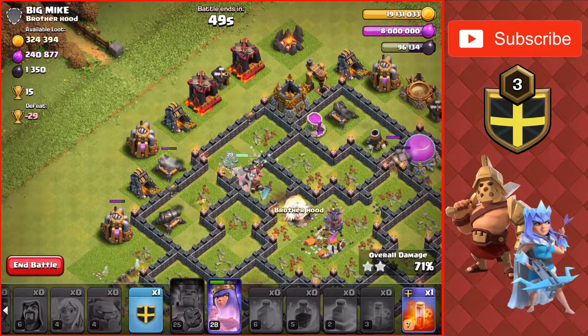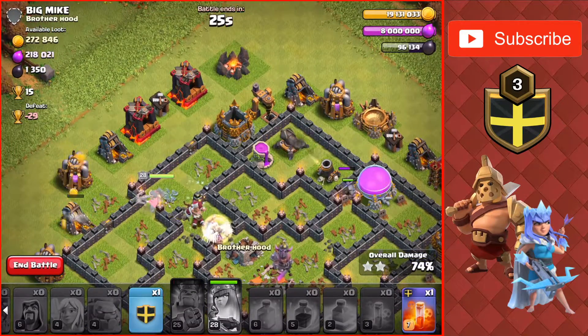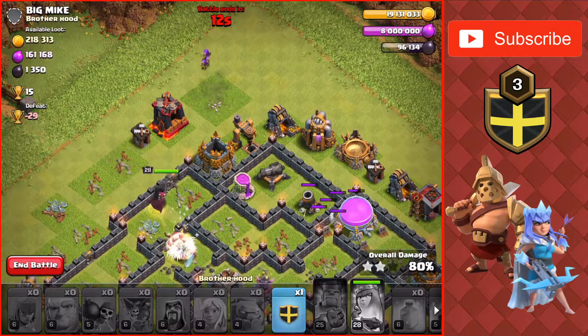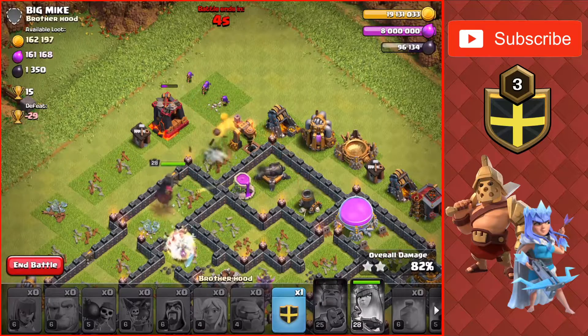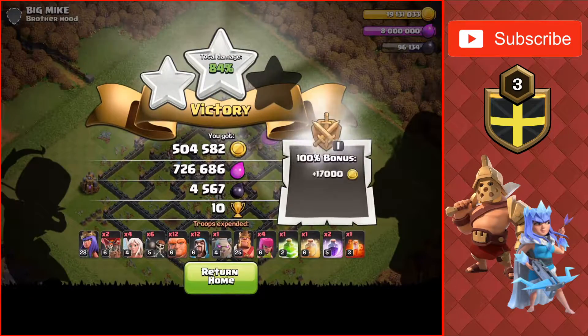She's attacking the cannon. She has a couple cannons attacking her but the healers are healing her up. Going to use the ability to get through the walls. She attacks one wall to get the cannon and then attacks another wall to go into the last compartment, attacking some collectors — but we're running out of time. It doesn't look like we're going to get to the drill in time. Yep, going to run out of time for that.